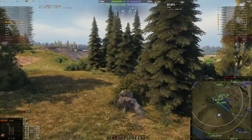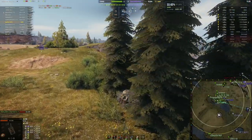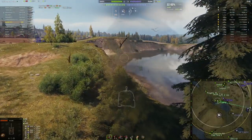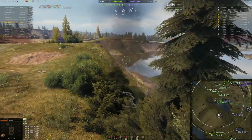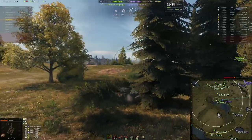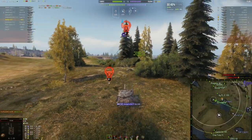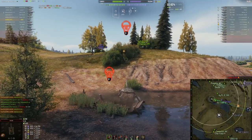Now I come over here next to the 130 and I just start creating some cover. The 130's not moving, so I give him some extra cover and give myself a little extra cover along the ridge right here to be able to spot. I'm just playing lumberjack here. The 103B takes a shot at me, like the dweeb that he is.